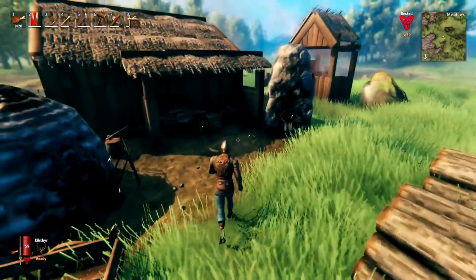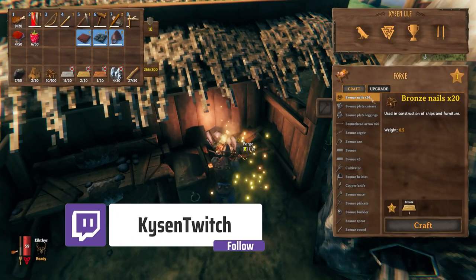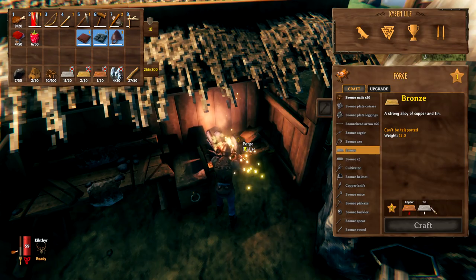To make the cart that you see here behind me, you're going to need to make up a forge and then in the forge you're going to need to make some bronze nails, which requires one bronze. To make the bronze you will need two copper and one tin.